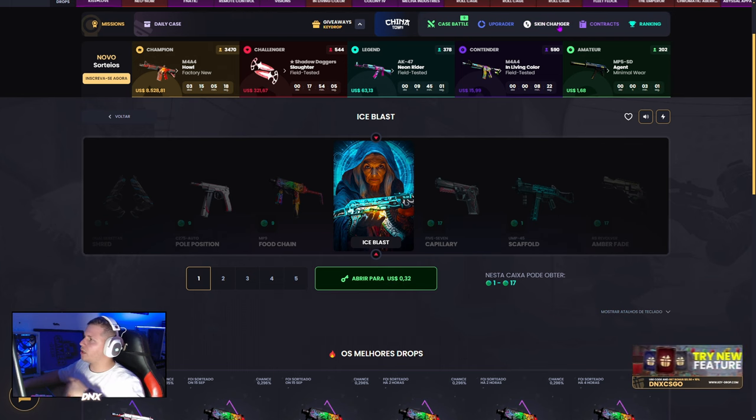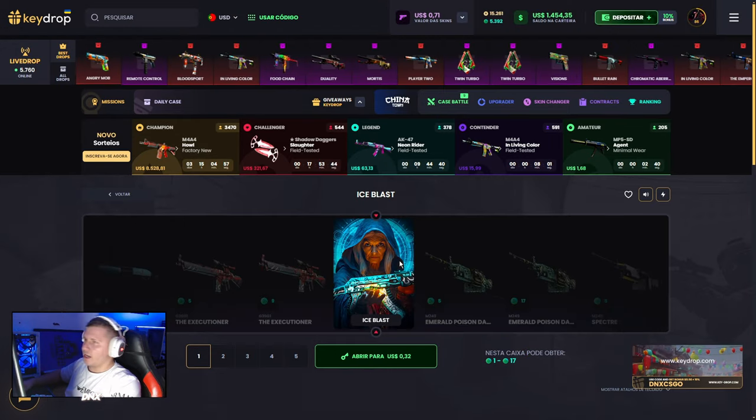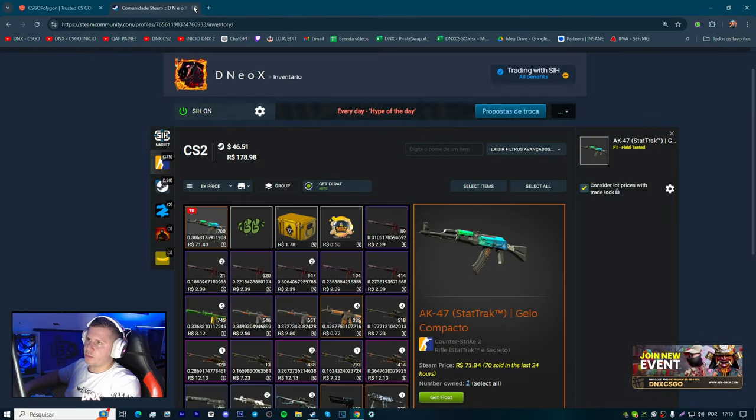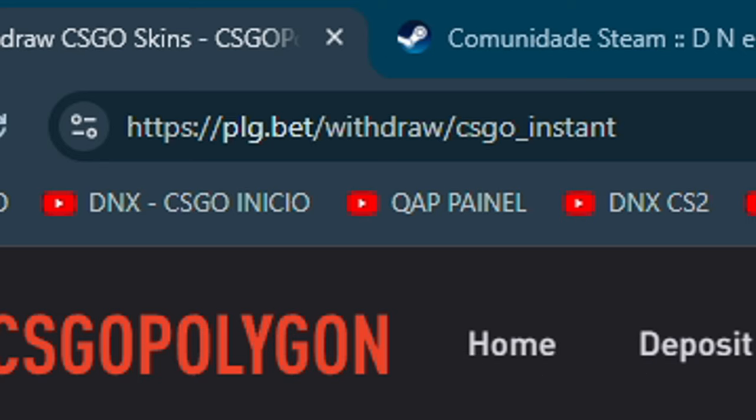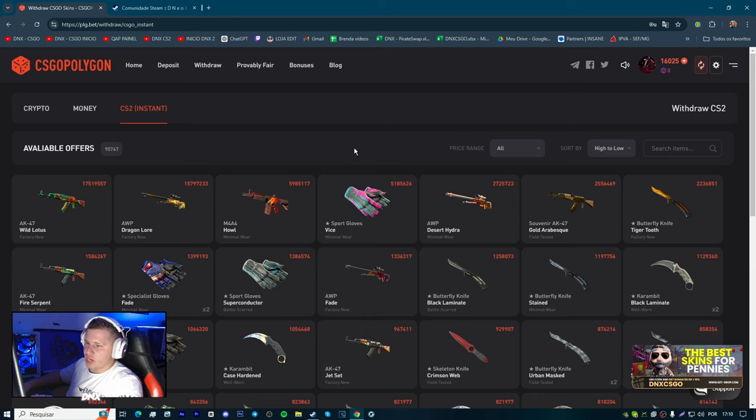Você pode também, se não gostar da skin, vir aqui em Skin Changer e trocar por outras skins. Lembrando, é de graça que você pode abrir caixas, então não precisa ficar procurando muitas coisas. Agora a gente vai vir aqui no PGL. PGL, basicamente, é um dos outros sites que eu gosto de usar aqui.